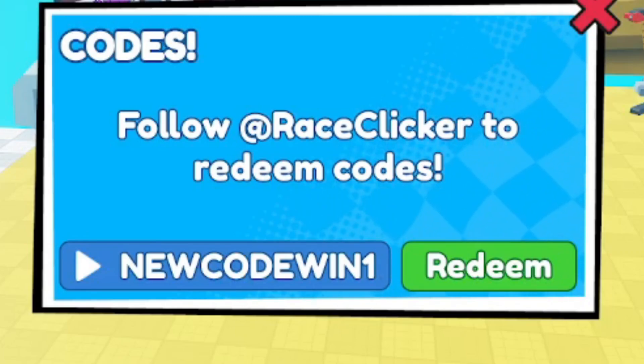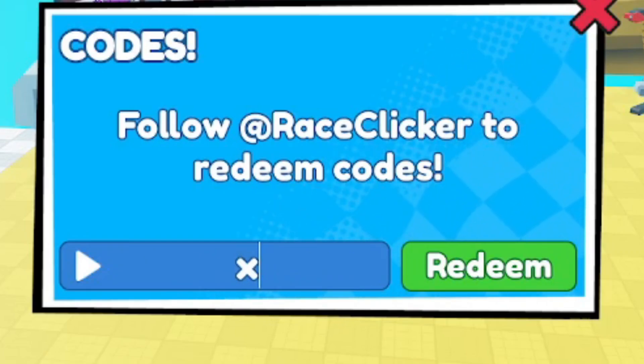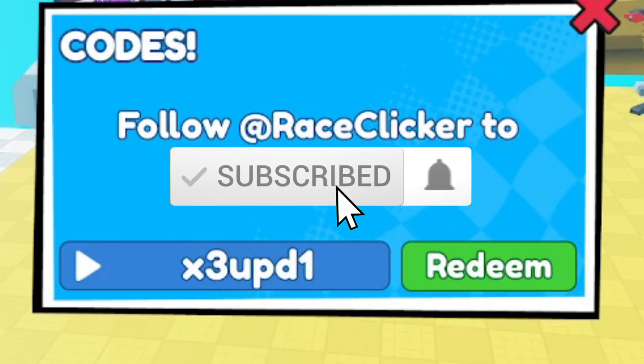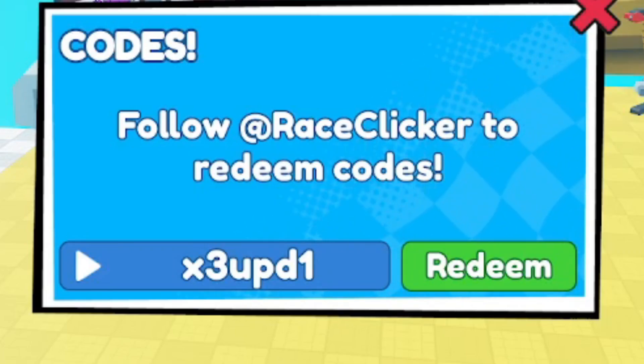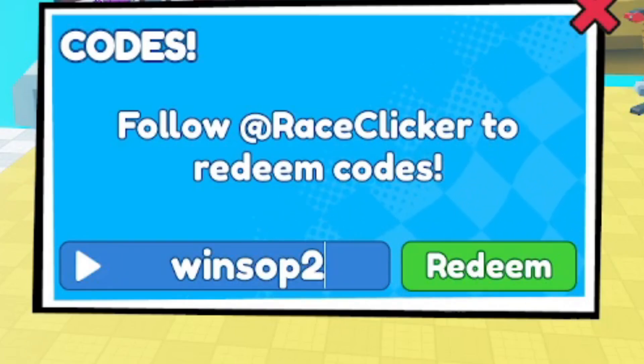Before the next code, make sure you hit the like and subscribe button — after every update I drop ready working codes for you guys. Another code is 'x3upd1,' which is a wind boost code. We also have 'winssop2,' another active big code. Let me know in the comment section what your top speed is — mine is 648K, which is top tier.